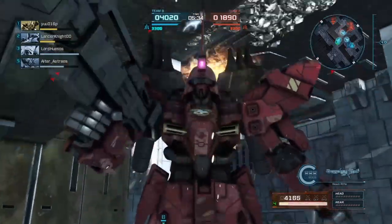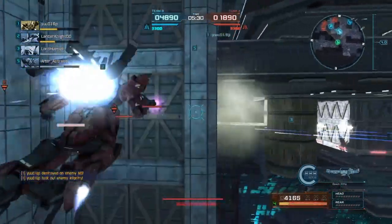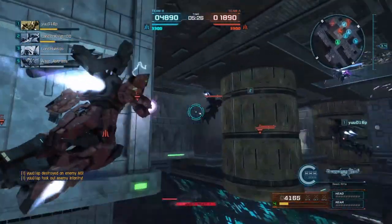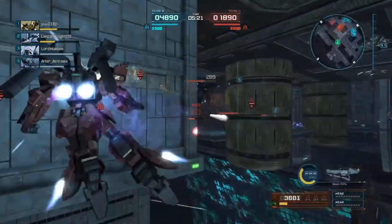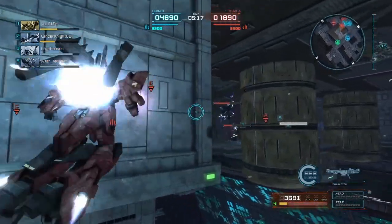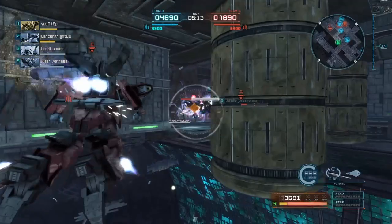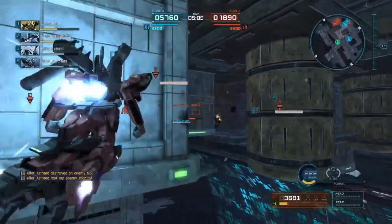You have two different pairs of funnels. You have lock-on funnels, which fire one blast before they return to you, and then you have your follow funnels, which operate like most follow funnels — you can rapid-fire them and use them while boosting. And finally you have a grenade launcher attached to the beam rifle, which is just a nice little extra instant stun weapon.